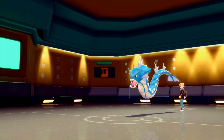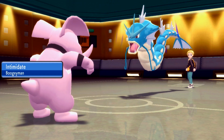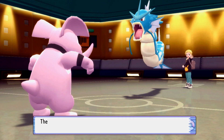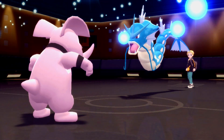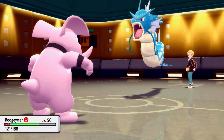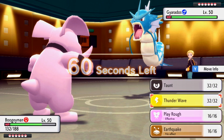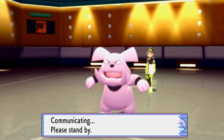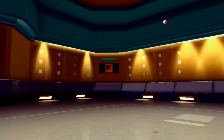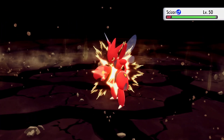We switch out into Grumble, get the Intimidate off, and from there I'd expect him to go into Scizor or Magnezone because I'm a Fairy type - it's weak to Steel and probably has Fairy type moves. I'm going to go for an Earthquake, and if he stays in and attacks me I'm going to be really annoyed. He does withdraw his Gyarados - hoping for Magnezone but no, it's Scizor. We're getting some damage off on Scizor which is perfect - let's go for the Earthquake.